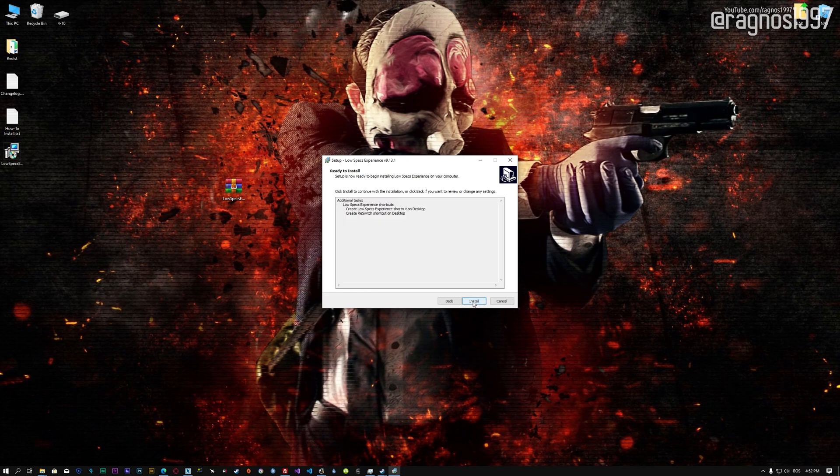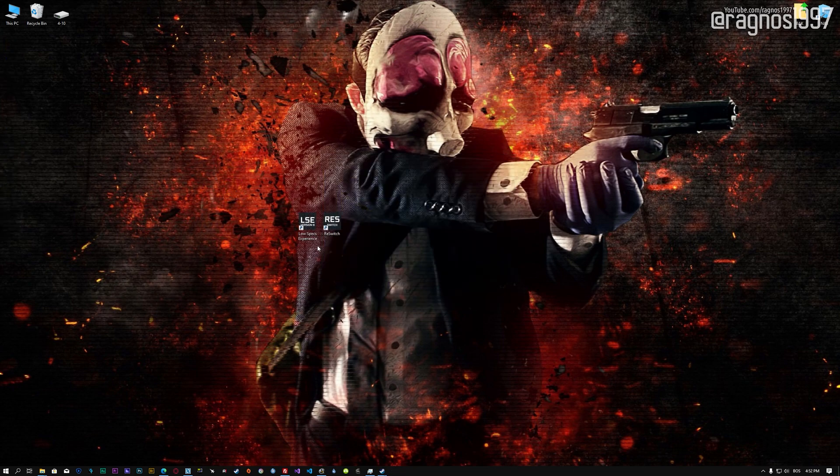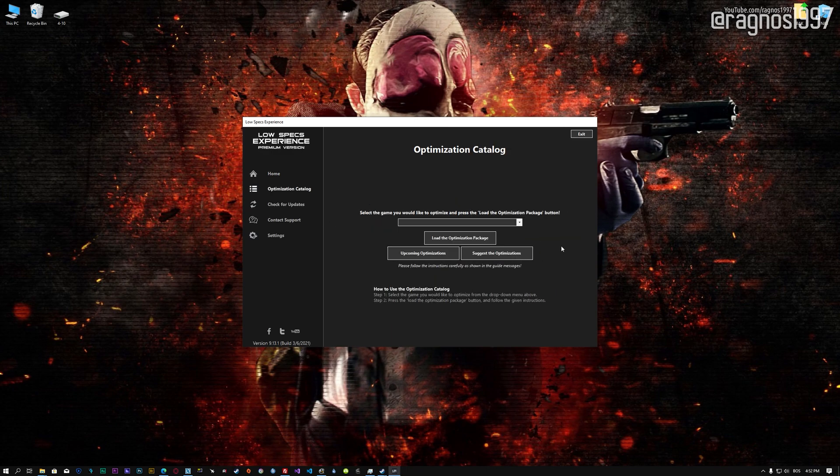First of all, start the installation process for the Low Specs Experience. Once it's done, start it from the newly created Desktop shortcut and select the optimization catalog. From this drop-down menu, select Payday the Heist and then press load the optimization package. Low Specs Experience will now automatically check if the game version currently installed is supported by this optimization.